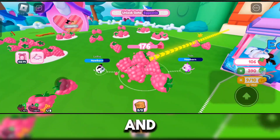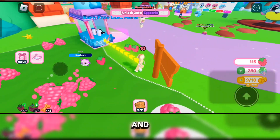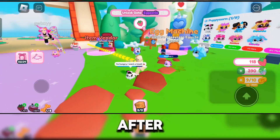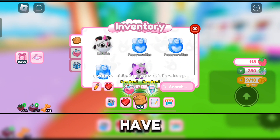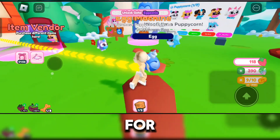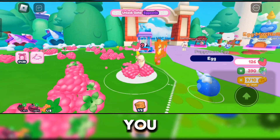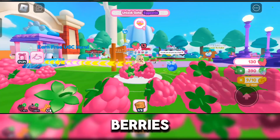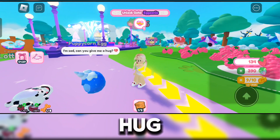To purchase Puppy Corn eggs you just have to harvest some berries. To harvest berries, go to this station and harvest them — you get berries pretty quickly. Once you do, you can purchase an egg. After that, you're gonna wait for the egg to develop some needs. By the way, if you don't have pets yet, no worries — you can harvest the berries yourself.